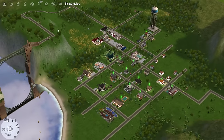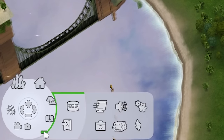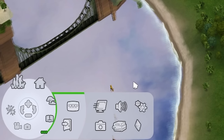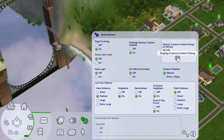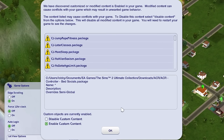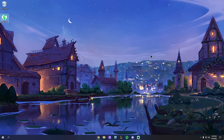Next, load into any neighborhood — I load into Pleasantview. Come down to the three dots on the left, click Options, go to Game Options, and click Display Custom Content Dialogue. Make sure Custom Objects are currently enabled — if you don't have this checked, your mods won't show up in the game. Hit OK, then turn off Display Custom Content Dialogue at Startup unless you want it to show all custom content on load. That is all you need to install mods.